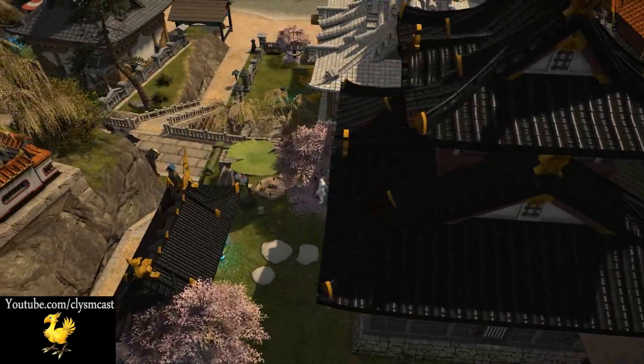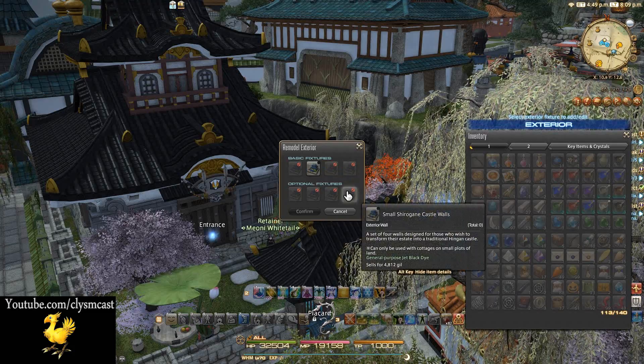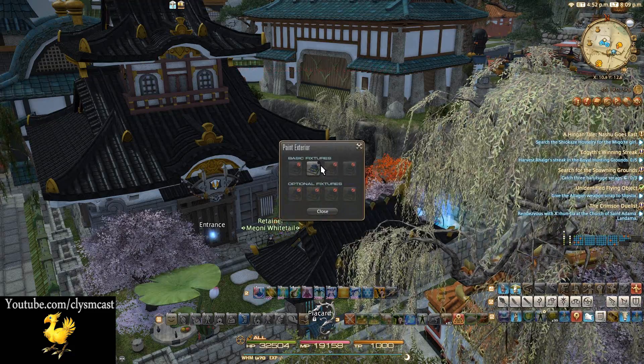The Castle Walls design impedes the design of other exterior elements such as windows, doors, chimneys and walls, due to it being one design that covers all of those slots, which could be a deciding factor in your decision to purchase or craft this.